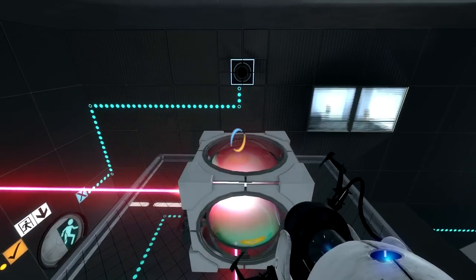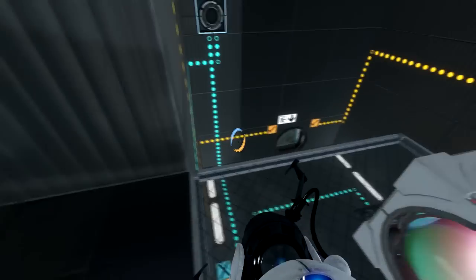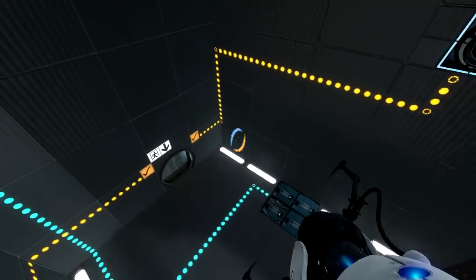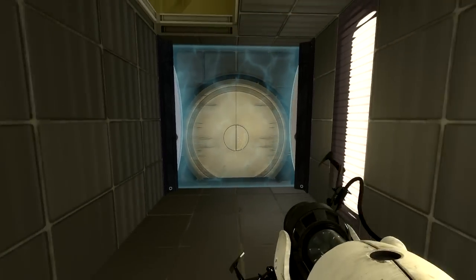Now that you can get up here, you've got to crouch. Now what you've got to do is click shift. And that's it — that's the chamber. Extremely difficult, really hard to figure out. I'd give it a 10 out of 10. That was a great chamber, I loved it.